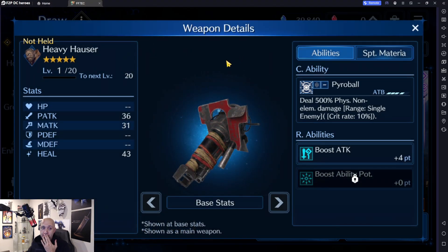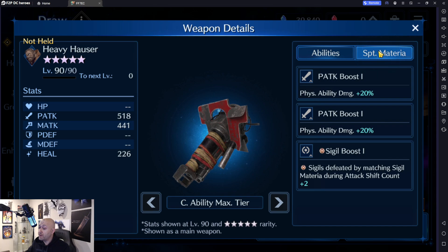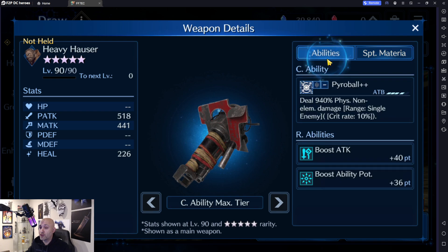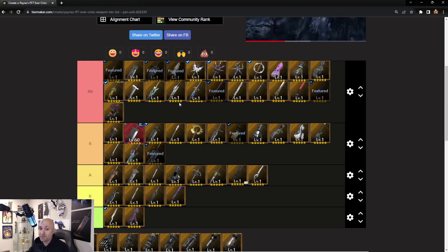The Heavy Hauser is Barrett's hardest-hitting weapon with a crit ability boost, attack boost, and the very wanted Boost Ability Potency. It can go up to 40 and 36 at max, with 940 damage and a chance to crit. His materia supports physical attack and sigil boost for circle. The stats are really high — a very good main weapon or secondary weapon, probably one of his best in the game. We're going to give this one an SS.